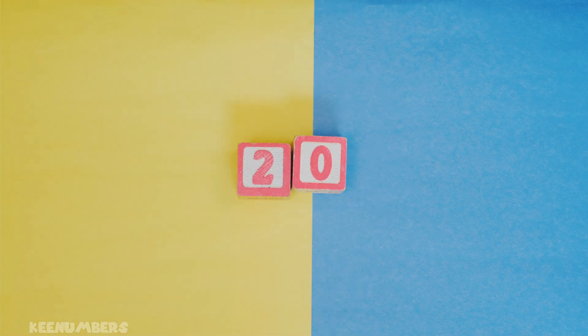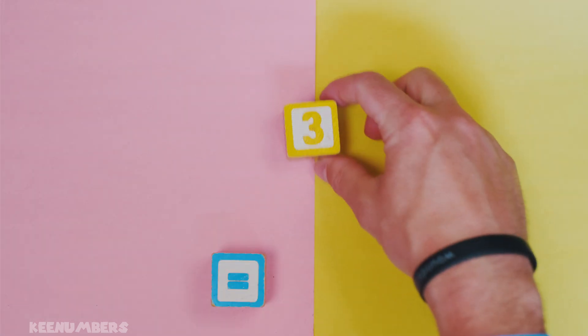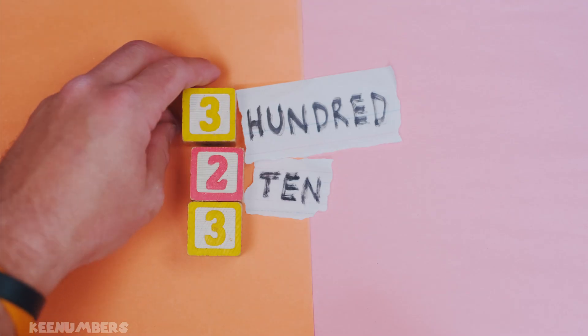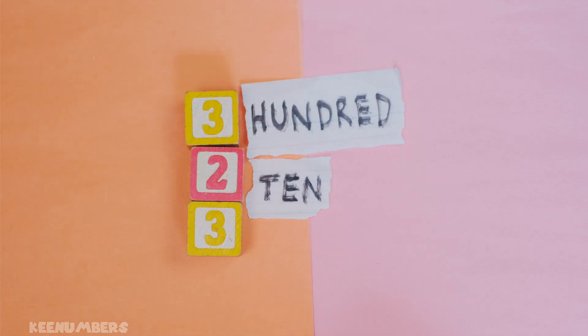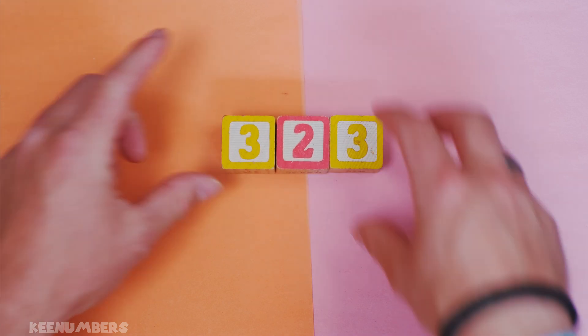And don't forget you have three, and you take away nothing — because that's what zero means: nothing. So you're left with three hundreds and two tens and three, and that's just more commonly known as three hundred twenty-three.